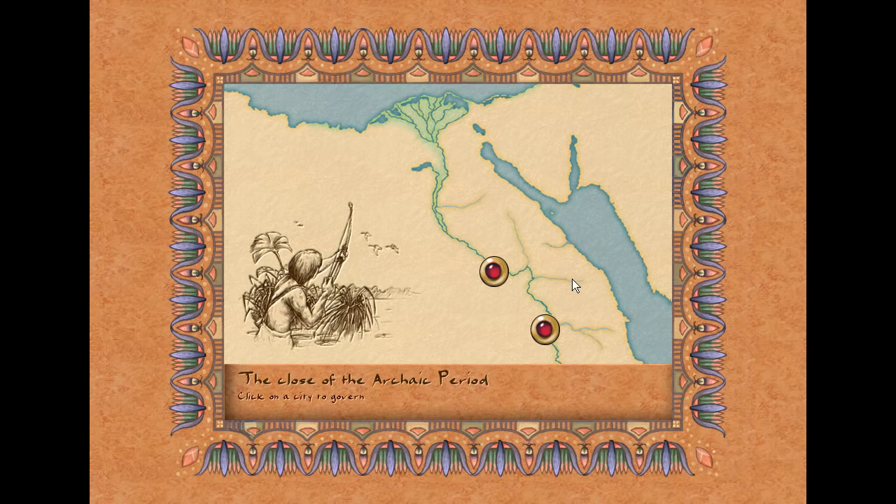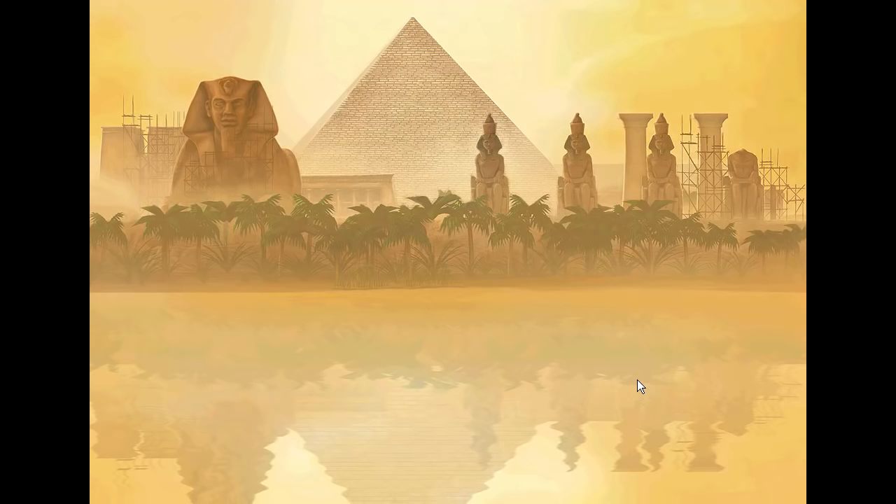Hey guys, welcome back. We have an option here - we have more dangerous waters or we have the necropolis, which is a more economic area, and this is a more military area. I looked at them both, I kind of skimmed through them, and I kind of like the looks of this one better. We're gonna do dangerous waters because that map looks kind of fun and it's tiny.